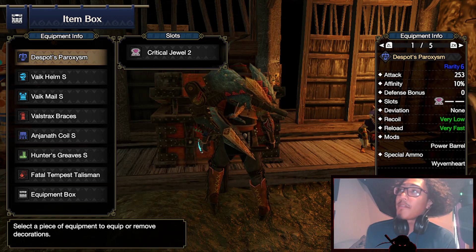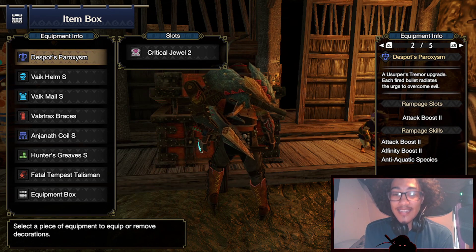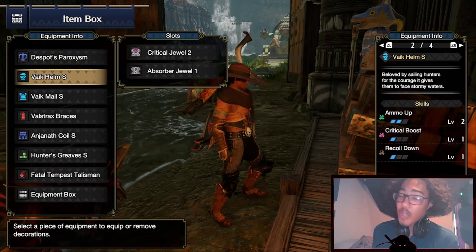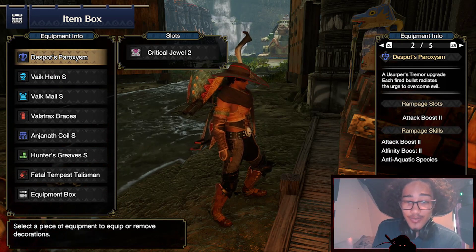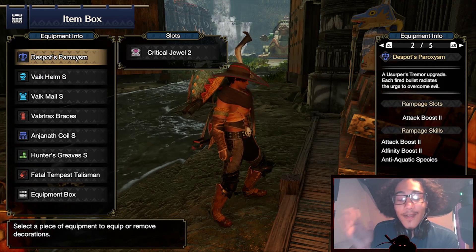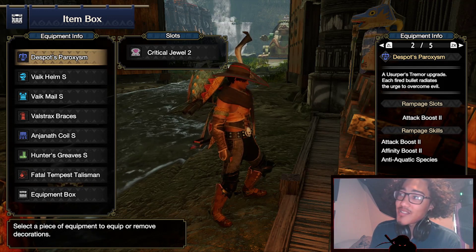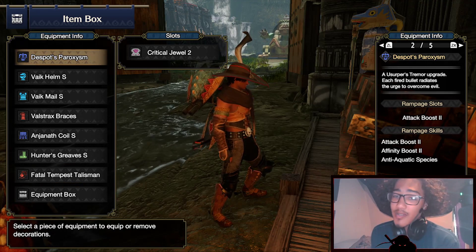This first build is kind of a meme build before we get into our serious builds. This is a slicing heavy bowgun build that I've used on a couple of hunts. It's probably not that great, and you should probably stick to using the standard light bowgun slicing. But if you do prefer heavy bowguns, then I made a slicing build for you. In theory it should work just as great because you can charge it, though on some hunts you may have to restock for slicing ammunition.